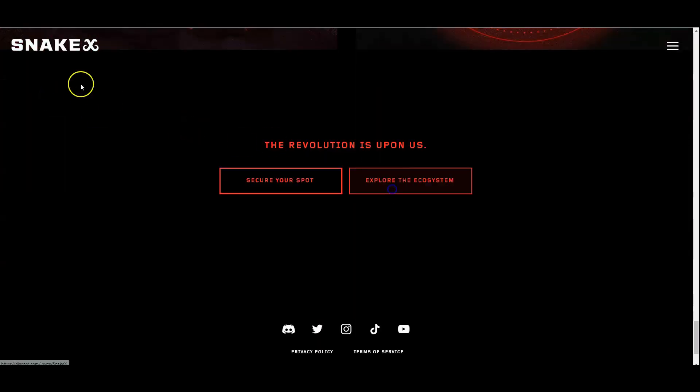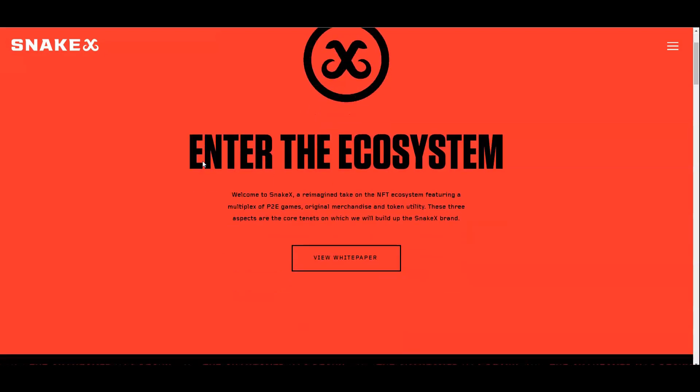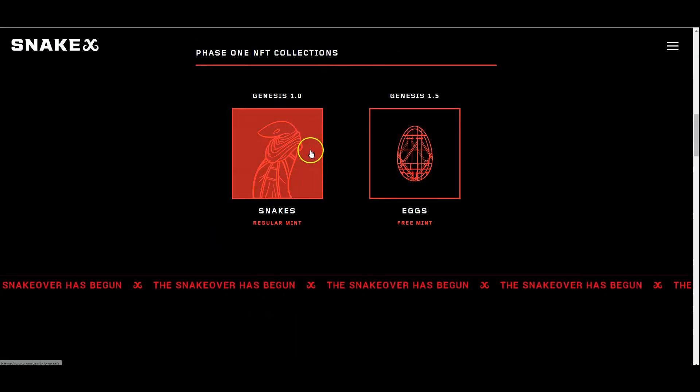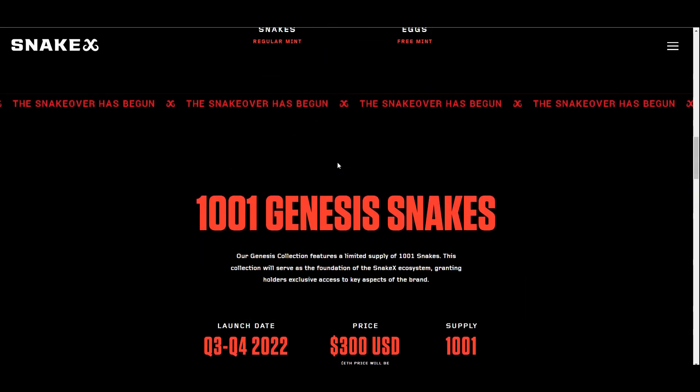Let's take a look at the ecosystem. Snake X is a reimagined take on an NFT ecosystem with original merchandise and a utility token. As we can see, it includes NFT collections, the native token, the product lines, and a play-to-earn arcade. There's also a Genesis 1.0 and Genesis 1.5 for the different mints.